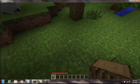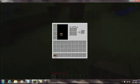Alright, now go to your wooden place, just collect one. And then you have created a crafting table.